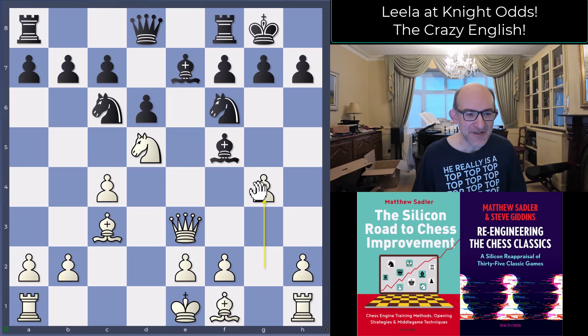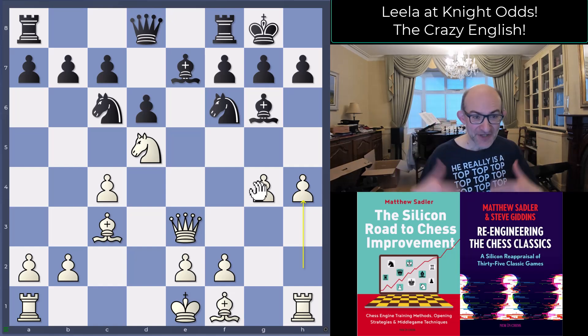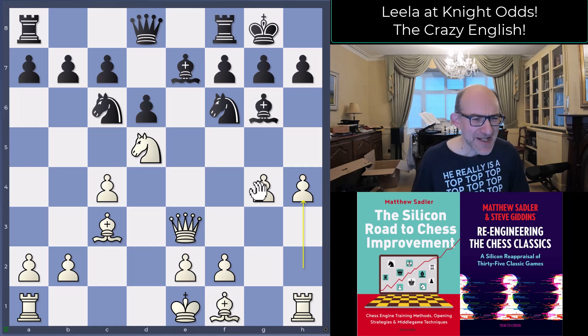Bg6 was played by black — quite sensible. Now h4, and that's the other thing you notice about Leela: it's just relentless, keeps coming forward, keeps sharpening the play. This is 10 minutes plus 5 for this opponent, but there are a lot of threats happening. Human players are often being pushed into non-standard positions that you can work out but need time and effort to see, because there are lots of little hidden tactics to navigate. Black does pretty well up to a point, but then just one small mistake and you're in trouble.